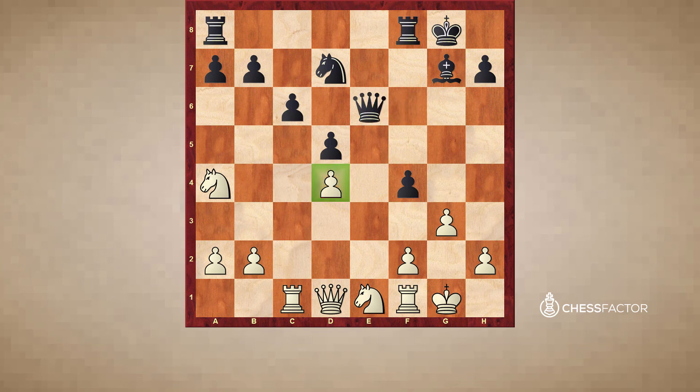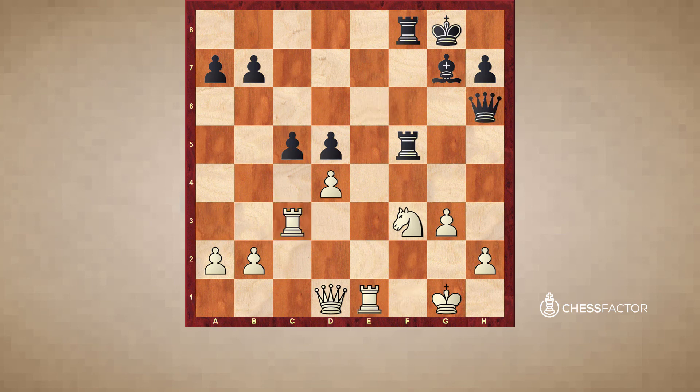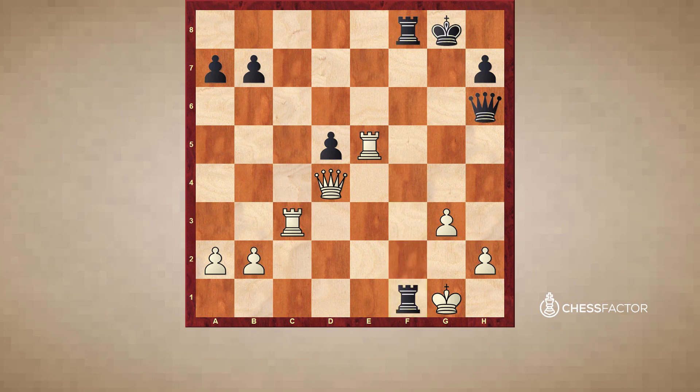Now this d4 pawn actually becomes a weakness, and not only that — Black also has initiative on the king side. And then finally c5 at the right moment, breaking through. You cannot take with a pawn because of Bxc3 — the rook's hanging. So you had to go Re1. Rook takes c5 didn't help either, because after takes, takes, takes, takes — this hangs in the end. So you had to go Re1. Qh6, Ne5 — but this is lost and White just resigned, because after cxd, you would go there, Rf1 followed by Rf2, and takes, takes, takes, takes — Qf6 winning the rook. Black is going to be up a queen for a rook.